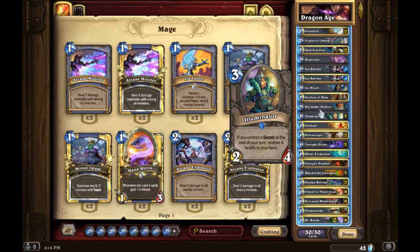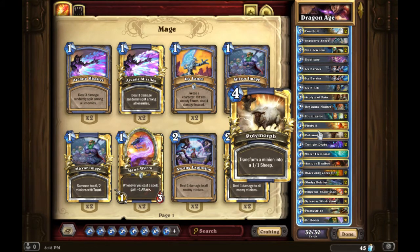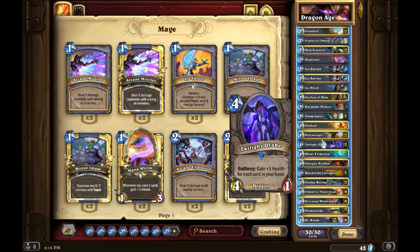There are a lot of versions of Dragon Mage, but many don't run Illuminator — the three-cost 2/4 that restores four health. That card is kind of the key to this deck, because there's so much aggro out there, especially aggro paladin and face hunter. It confuses and infuriates opponents that you're able to recover health.